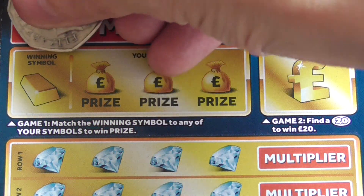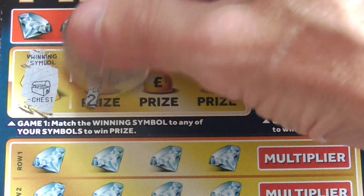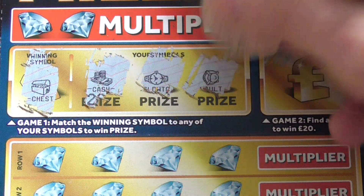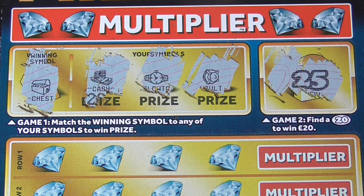So the winning symbol is the chest. Cash, watch, and the Volta. Then a 20, 25.